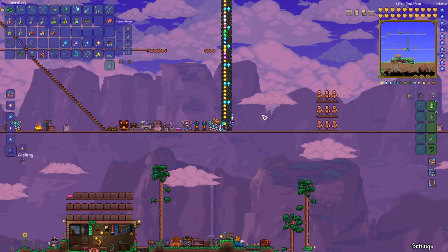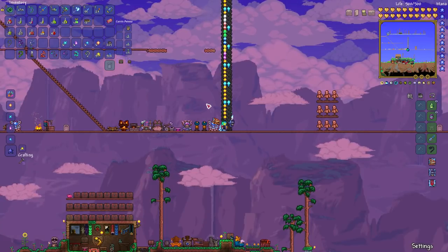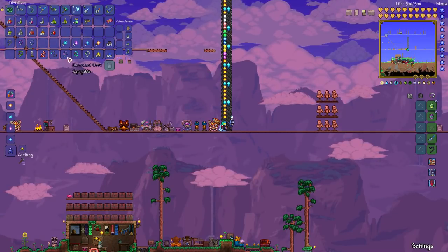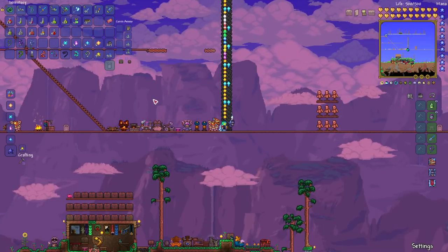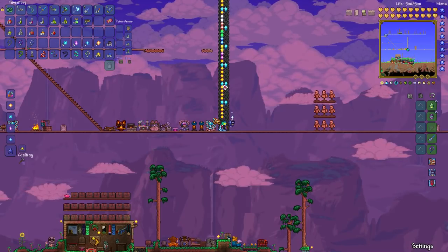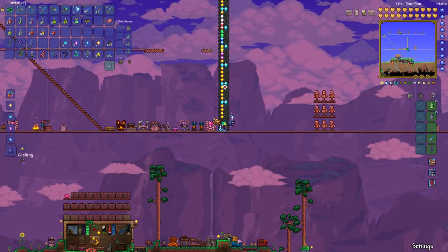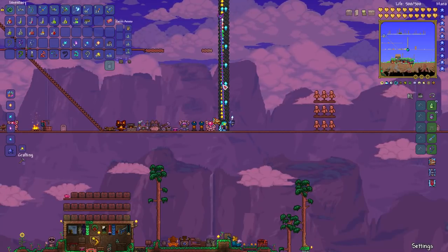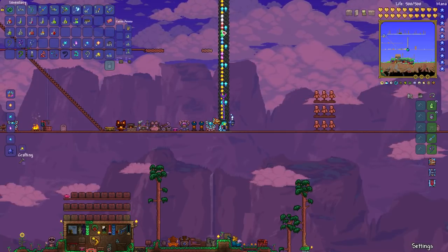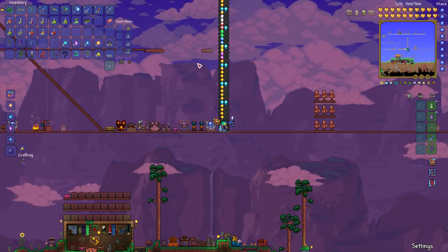With the 1.3 update you get some additional hooks. The Thorn hook is a 1 in 10 chance of being dropped by Plantera. The Worm hook is a 1 in 5 chance from a Corrupt Mimic. The Illuminant hook — which I'm going to show you — is a 1 in 4 chance from the Hallowed Mimic. Those three all have the same stats: 30 reach, 15 velocity, and three hooks — similar to the spooky and Christmas hooks but slightly lower velocity and shorter reach.